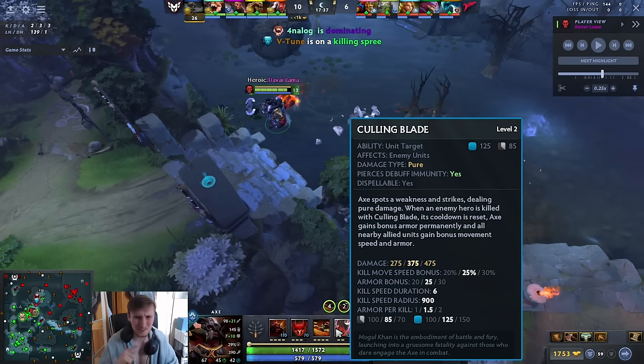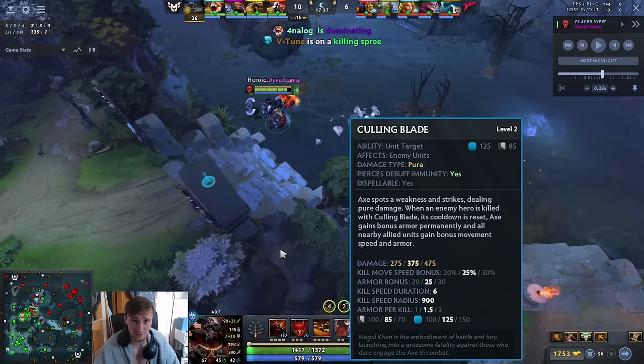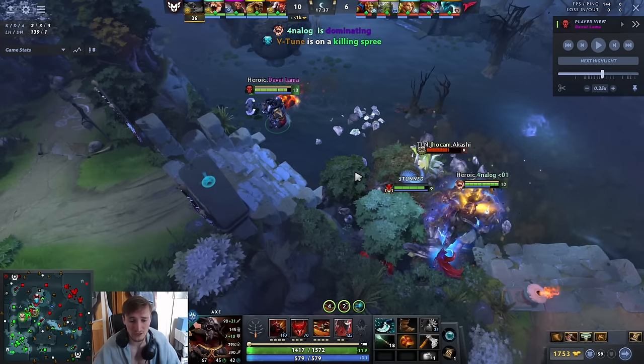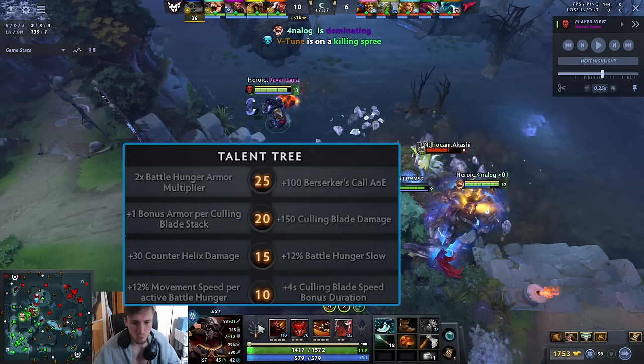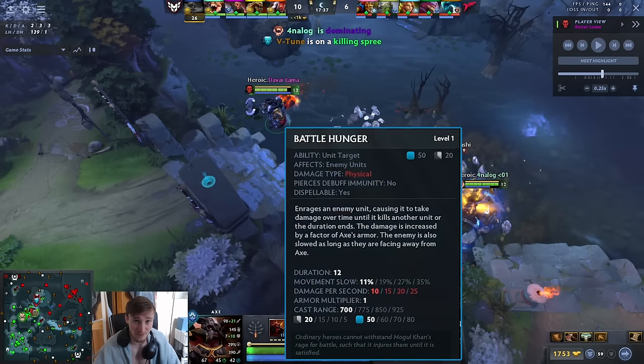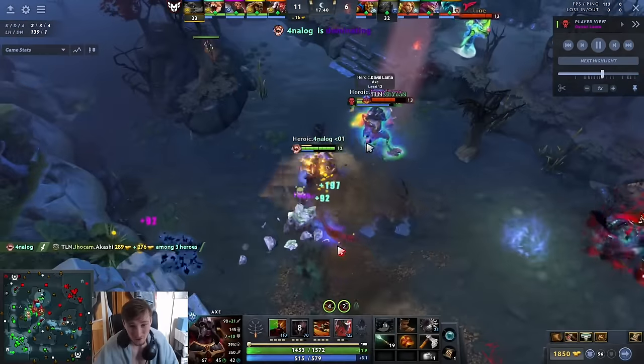On supports, that's going to make them very hard to kill for backline physical damage dealers like Riki and Slark — so it's really powerful to get these dunk kills. However, the other level 10 talent is also nasty: 12 movement speed per active Battle Hunger. Basically, anytime you Battle Hunger someone, even if they're facing you and not getting slowed, you still get 12% movement speed for every Battle Hunger you cast, and that gets down to a 5-second cooldown. Both talents are really OP.